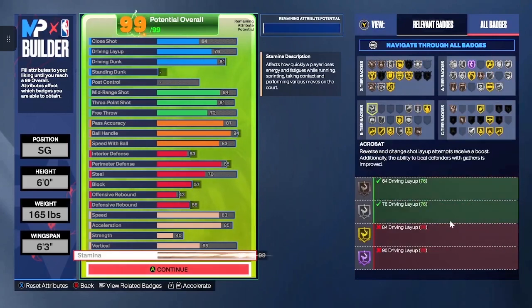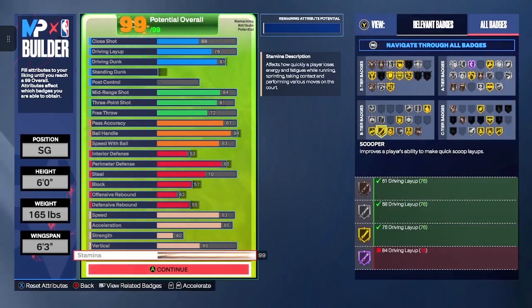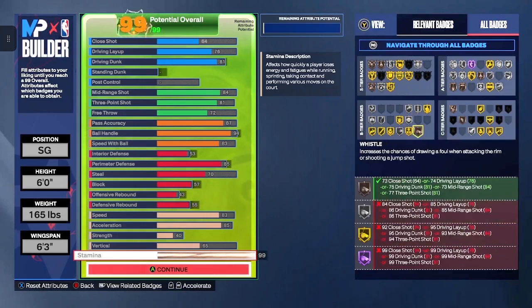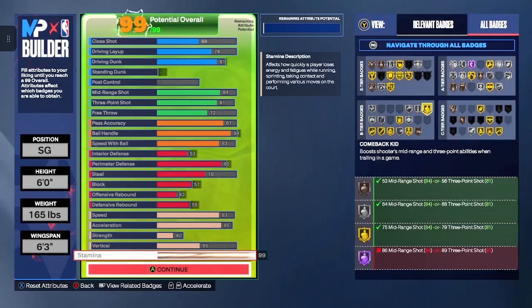For your B tier: Acrobat silver, Corner Specialist silver, Pro Touch gold, Scooper gold, Float Game silver, Special Delivery gold, Touch Passer silver, Mini Magician gold, Bunny silver, Claymore silver, Combat Kid gold, Open Look silver, Triple Strike gold, Whistle bronze.